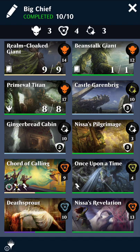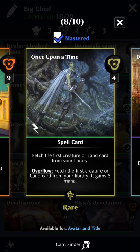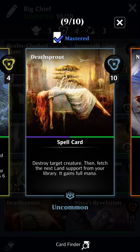For creature fetch, you'll see that I'm not going with Killer Instinct here. That is because it does not allow us to cast the spell portion of Adventures. So for that, we've got Court of Calling and Once Upon a Time. I love Once Upon a Time with Adventures, by the way — if you have this card, try it out with Adventures, it's pretty cool.